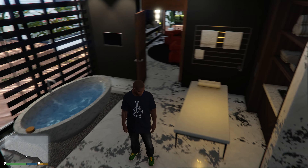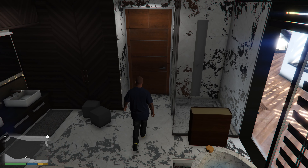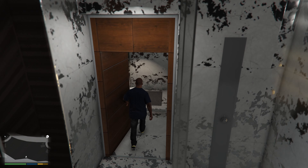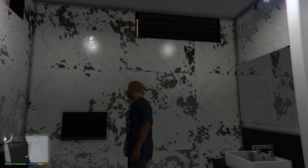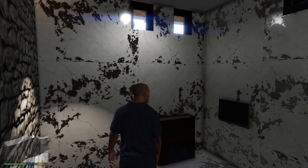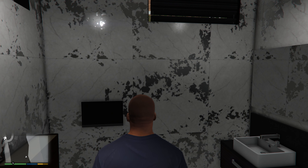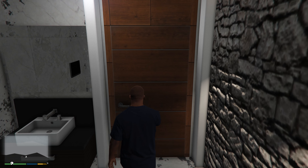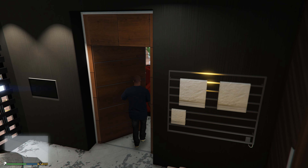I believe this right here is the master suite. There's definitely been some changes in here. I remember there was a TV and a fireplace going up to the ceiling. I don't believe our closet was here last time — it looks nice. This is Franklin's closet, I believe. I do like how we got a mannequin standing there with the outfit on, and two more over there as well. We got the TV up on the wall and entering the beautiful bathroom with a bed where you can get a massage. We got a nice bathtub with water in it, which is a really nice touch.